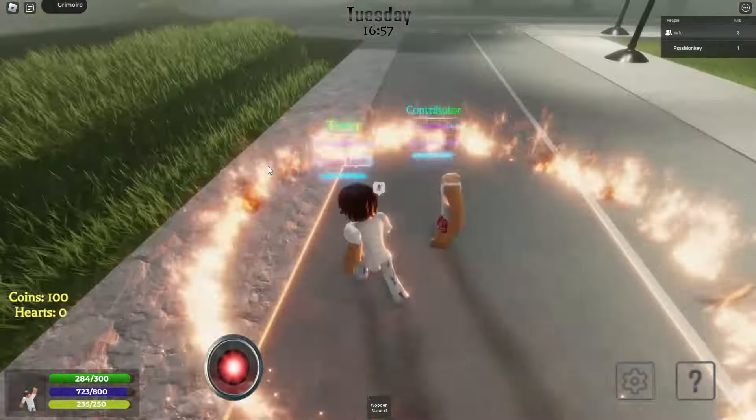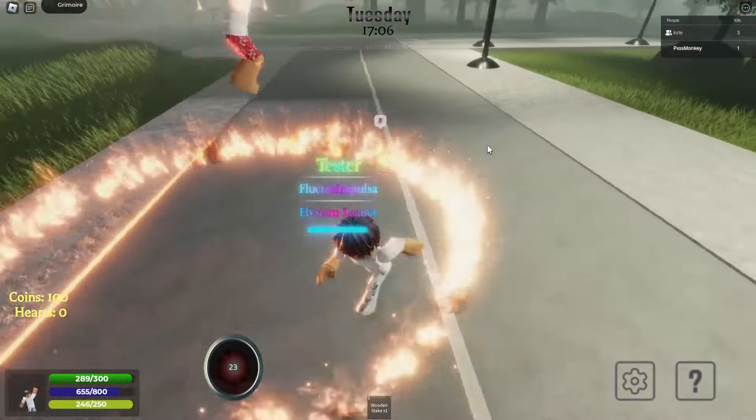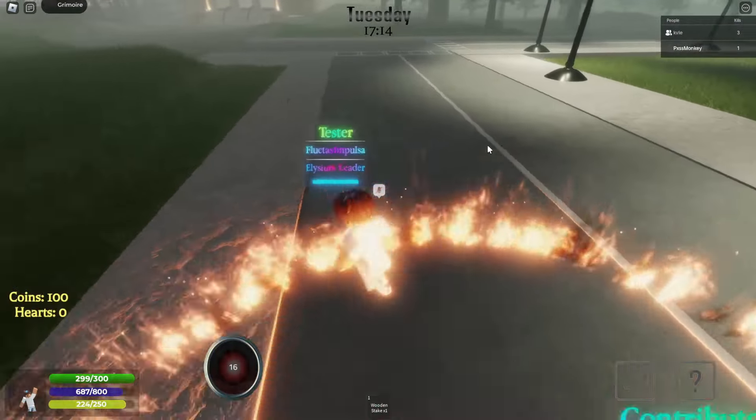Next is distortion. Distortion is just a basic damaging ability. If you just click, red effects will spawn and you can run away — it doesn't do anything special. Some of these perks are glitched, so don't take my word for it.